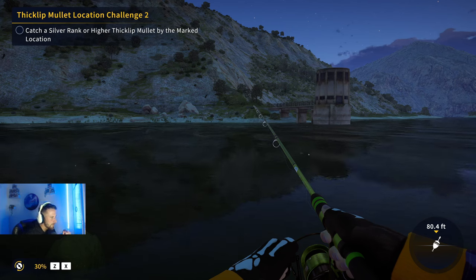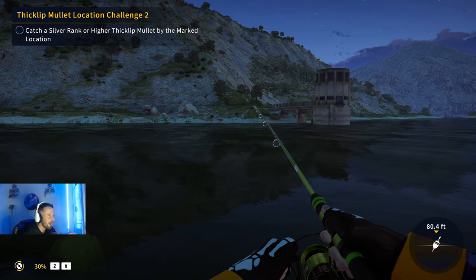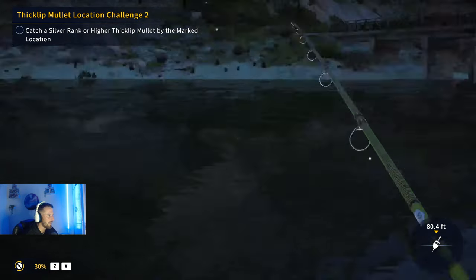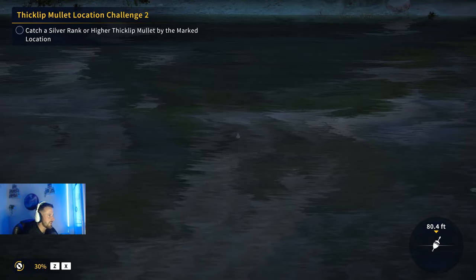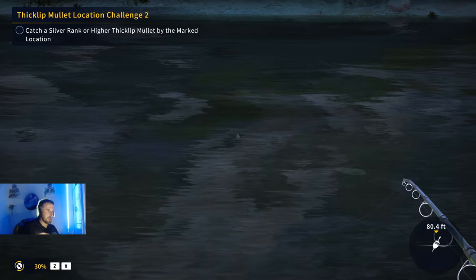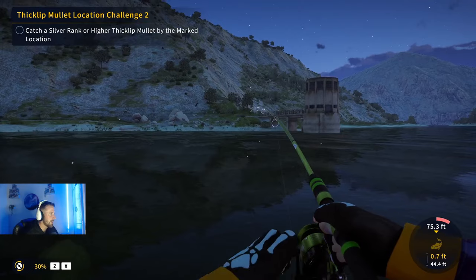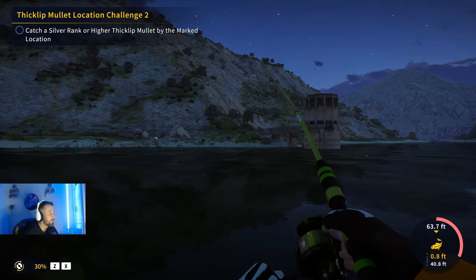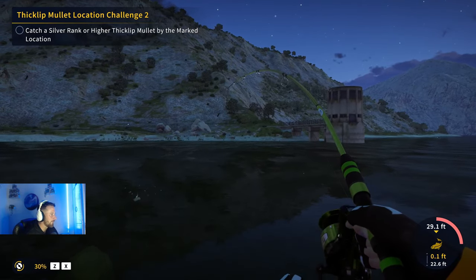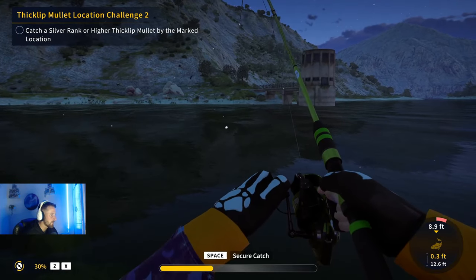We were trying deep water and tight up against the banks trying to figure out which is best, and we were having more luck with the eels tight up against the bank. There is a diamond location where people have been getting diamond eels that's just out in deep water, which is really crazy. We've got another eel coming in — this is where people have been catching golds and diamonds. I'll catch the eel, show the location, and move on to the next spot.